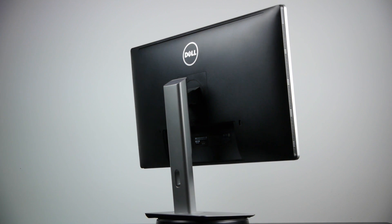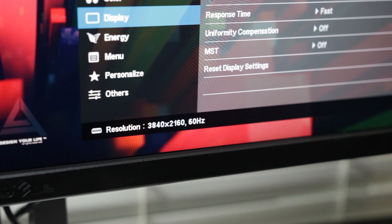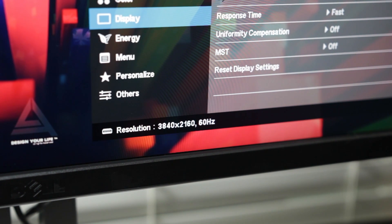For our display, we're using the Dell P2715Q, which allows us to test Witcher 3 at three different resolutions: first 1920x1080, then 2560x1440, and finally the full 4K resolution of 3840x2160.